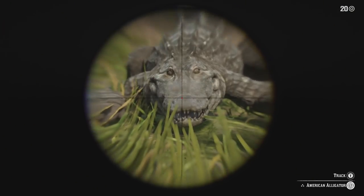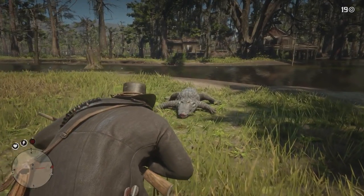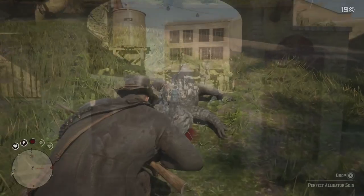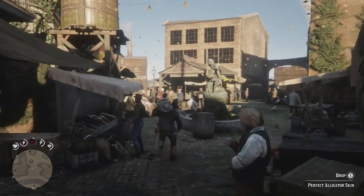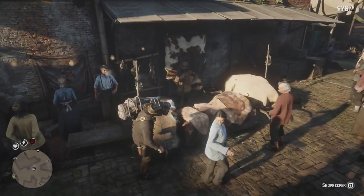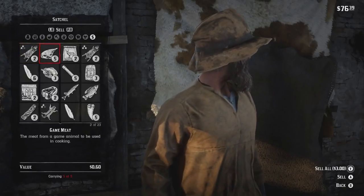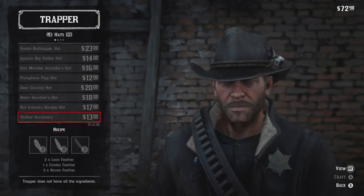So for our alligator friend over here — pow, round the kisser. Now let's skin this bad boy and reel her in. You sell your animals to the trappers. You'll get a bit of coin for this, but also you're giving the man stock to create some new clothing items. You look at the desired piece you want, go hunting following these steps, and you're good to go.